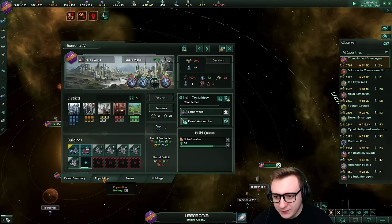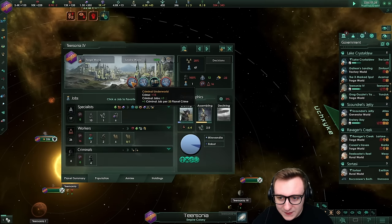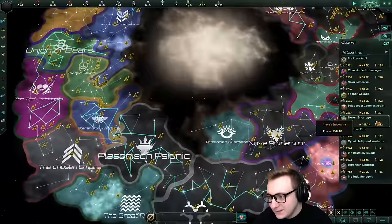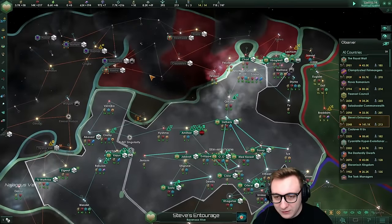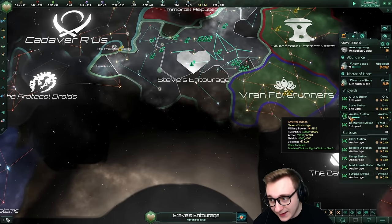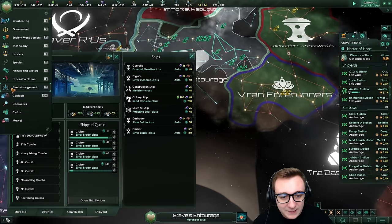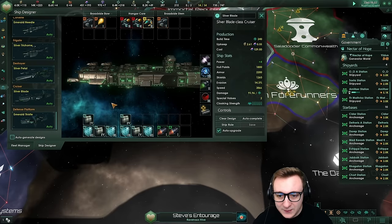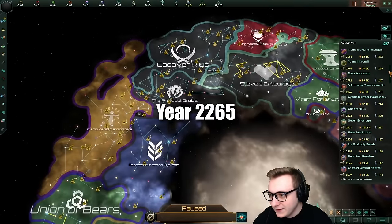Fishmongers now have two planets that are rebelling - 16 unemployed, you probably want to build some things. Year 60, nothing happening. Steve's Entourage now at 140k. Do something - you're a devouring swarm! They are building ships and using all their alloys, with four shipyards spamming out cruisers. Their design is a line with all the cannons on. Year 65, nothing.